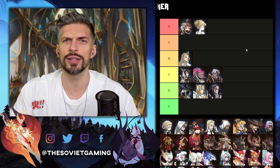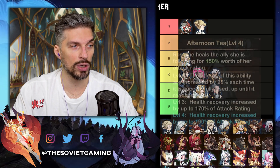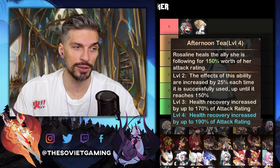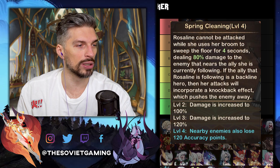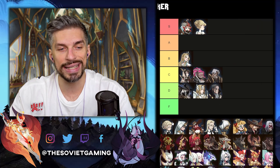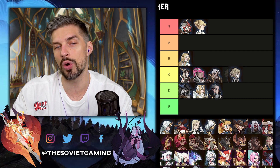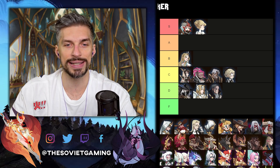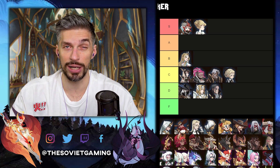You want to focus on celestial, hypogean, and dimensional heroes first. Next one is Rosalyn. At E30 her Afternoon Tea healing increases to 190 from 170 — 20% more healing. At E60 her Spring Cleaning ability will cause nearby enemies to also lose 120 accuracy points when she sweeps around. That's good but very situational. Her main role is just giving you energy or doing insane percentage damage. I'll place her in the C tier.